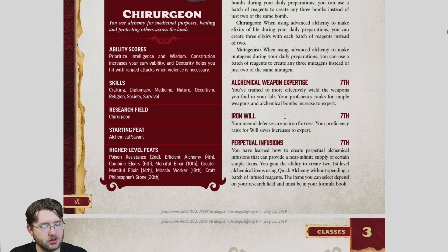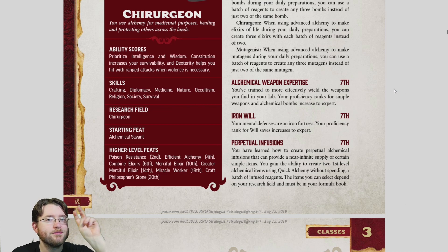Alchemical Weapon Expertise levels up your weapons, and if you chose Mutagenist, it levels up your unarmed attacks as well. Iron Will increases your Fortitude's proficiency rank for Will saves to Expert, which means your formerly weak save is now slightly higher. But generally by this point, everyone else has already leveled up their saves beyond where you'll be, so you're still just matched against people you were already weak against.